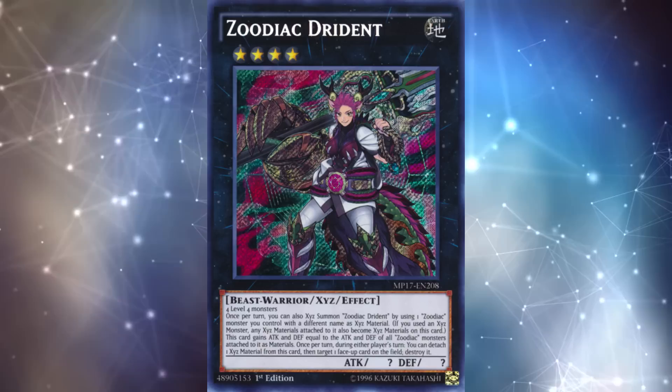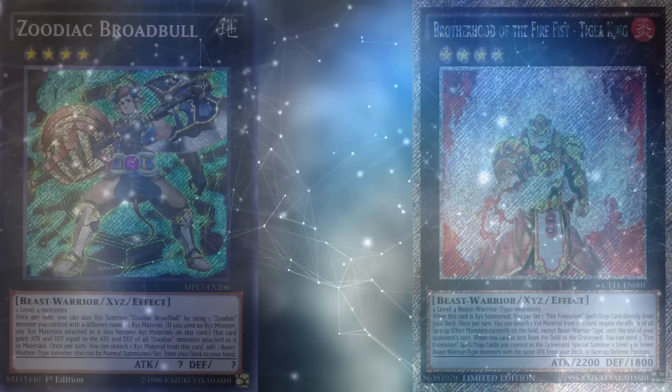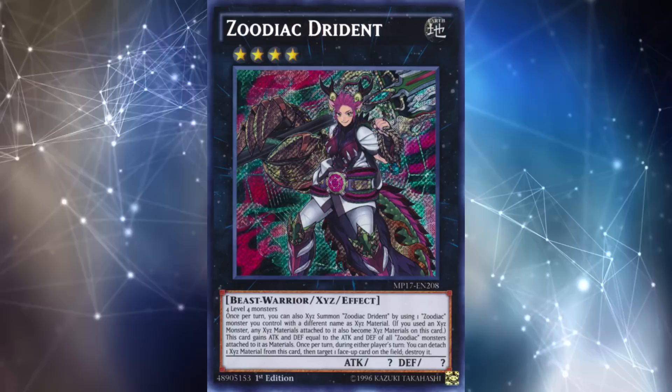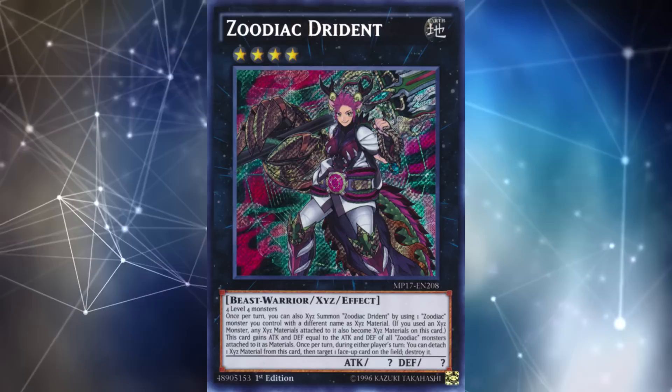Many of the Zoodiac Xyz monsters are just alternate versions of rank 4 monsters that we've already seen, so in a direct one-to-one comparison, people weren't really understanding how they were good. For example, one of the better Zoodiac monsters, Zoodiac Broadbull, is basically just an alternate version of Brotherhood of the Fire Fist Tiger King, because both of them just search out a Beast Warrior monster, and they're both rank 4s. And the same thing with Zoodiac Drident, which is obviously one of the best Zoodiac Xyz monsters — on paper, for a lot of people, they just saw it as a quick-play version of Diamond Direwolf.